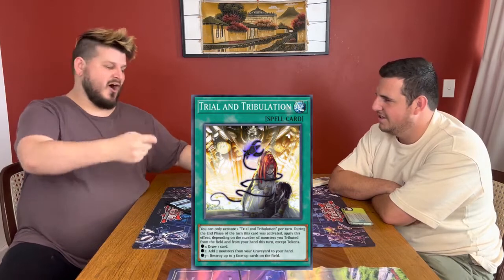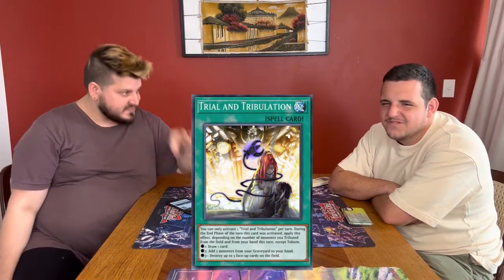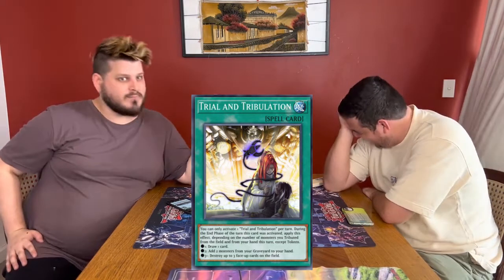Oh man — you're pulling like, oh my God. You go, this is absolute trash. And when they finally make Monarchs good, this is still trash. Why does this exist? Why don't you just let them do it immediately? I hate this card so much.